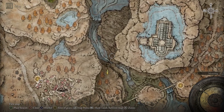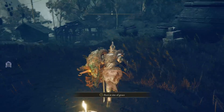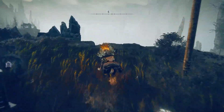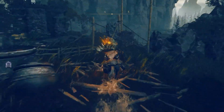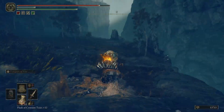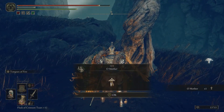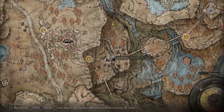But before going there, we'll need a gesture from north of Bonnie Village. So going from the Bonnie Village side of Grace, head towards the south, towards the outer edge of the village, jump down, go towards the bridge, and to the left of the bridge, continue going towards the edge of the cliff, continue going until you reach the tree, and in front of the tree, you'll be able to pick up the Oh Mother gesture, and that is picked up at this location on the map.